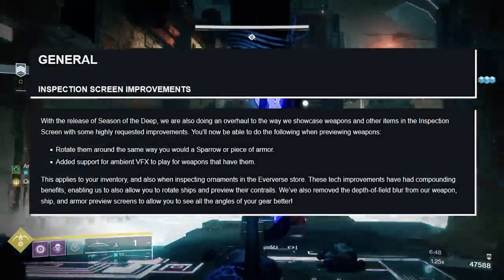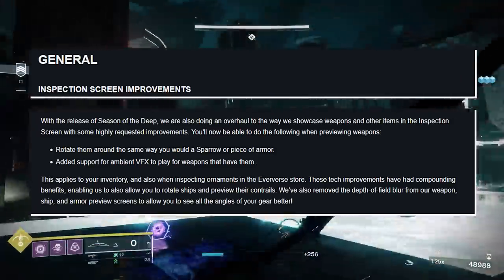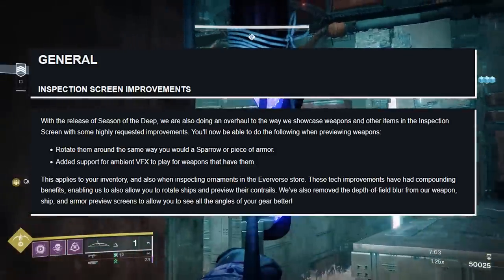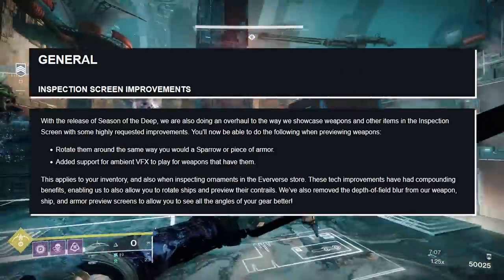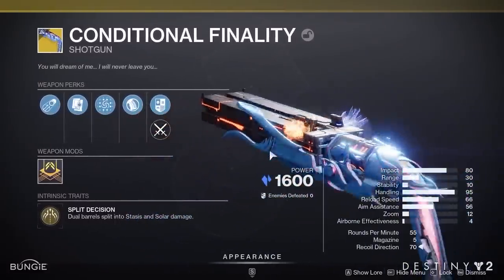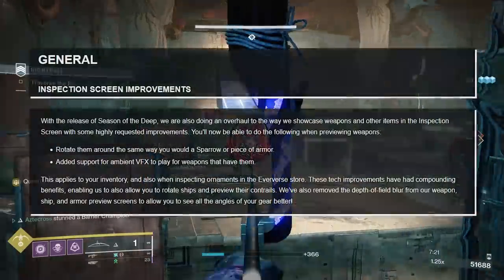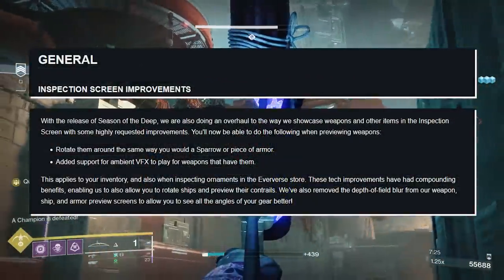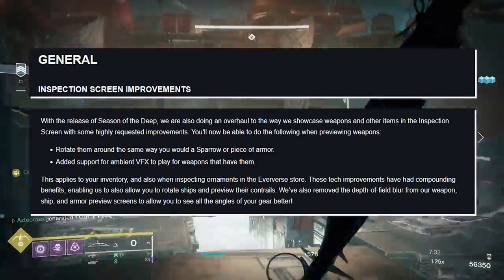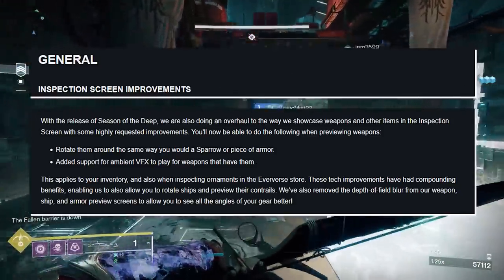Inspection screen improvements: with the release of Season in the Deep, we're doing an overhaul to how we showcase weapons and other items in the inspection screen. You'll now be able to rotate them around the same way you would a sparrow or piece of armor, with added support for ambient VFX to play for weapons that have them. You can actually rotate and see the weapon from all angles — thumbnails are going to be so much easier. This applies to your inventory and also when inspecting ornaments in the Eververse store. Tech improvements also enable rotating ships and previewing their contrails. We've also removed the depth of field blur from weapon, ship, and armor preview screens.